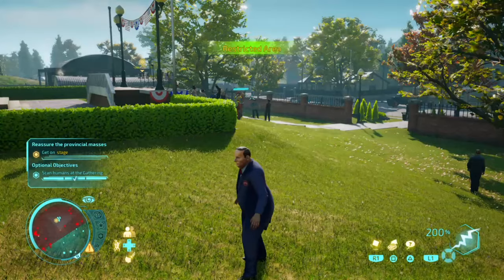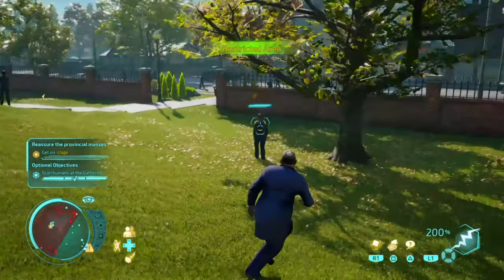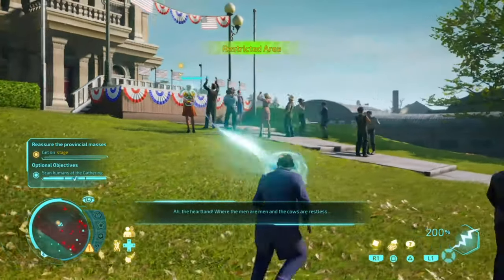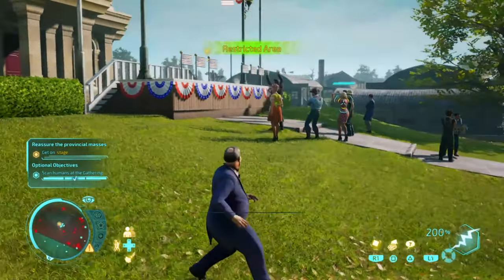So when you're disguised as the mayor, what you want to do is start scanning all the people at the gathering. All you need to do is scan three people here, and that's pretty much it — this is how to unlock the skin.